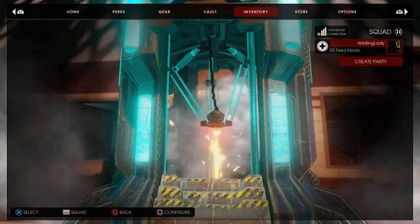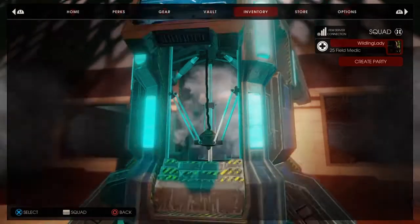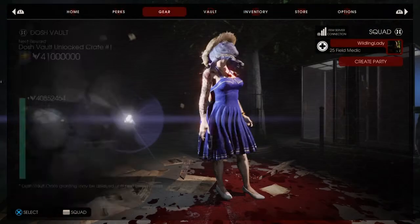Let's see what we've got. Oh, a Christmas Santa Hood — green Christmas player accessory. Very cool, not bad! That leaves me with two leftover tickets. I guess I'll be able to use those at the end of the year for Christmas 2021.